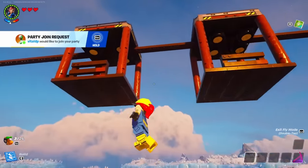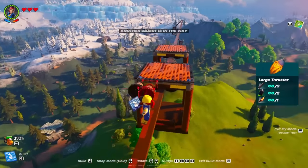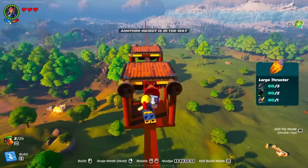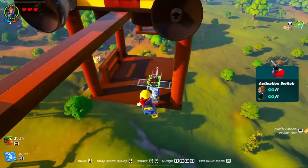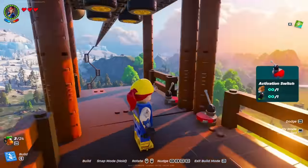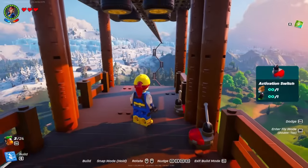What you guys are then going to want to do is get yourself a large thruster and put one on this side, put one on this side as well, then put one on the other side — make sure they're equal. Then go ahead and get yourself an activation switch, place one on this thruster and place one on the other one. So as you can see, if I interact with this it combines — if I want to go this way I can go this way, I can stop it, and I can then press the other one and go the other direction.